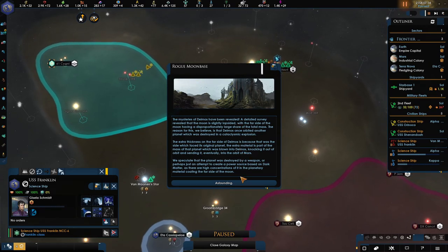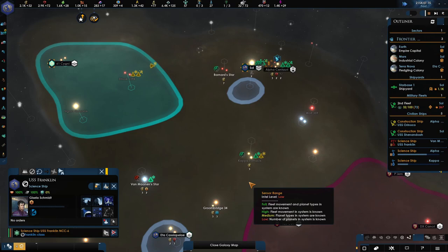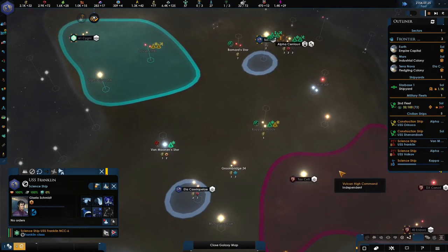We've got the rogue moon base — we do get a lot of research out of that. Because we're running a bit short on time here, if you'd like to read this in your playthrough, pause it and read it. But at the end of the day, we've gained some research. Let me see how this pans out here.